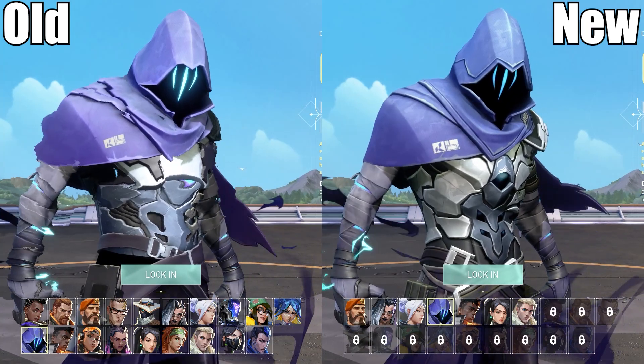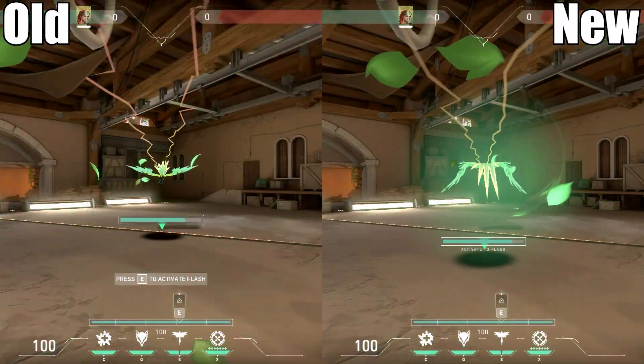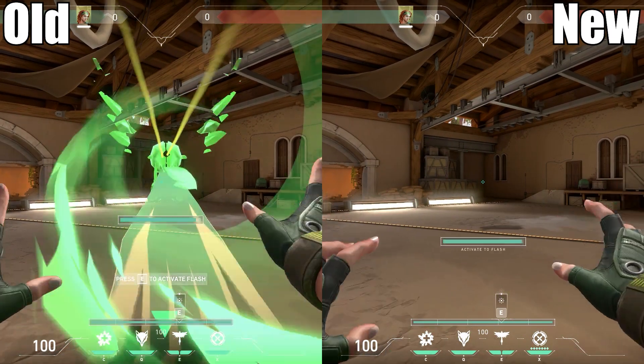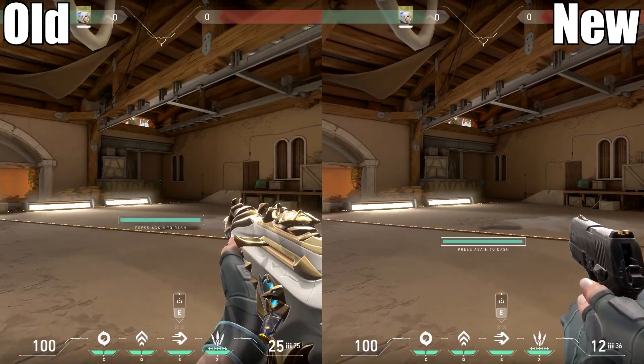Here's everything that's in the new Valorant update, version 4.10 — old is on the left and new is on the right. A bunch of the progress or charge bars for the agents have been reworked slightly. On some characters you'll hardly notice a difference, but now on every single character they're going to be in a consistent location and a consistent size.